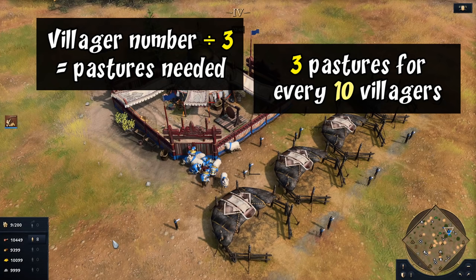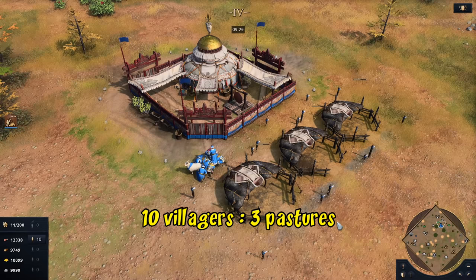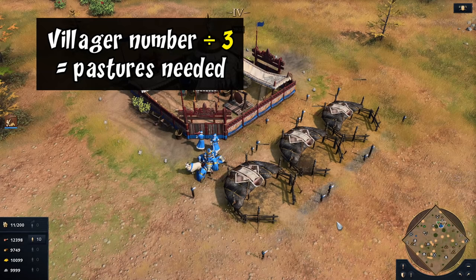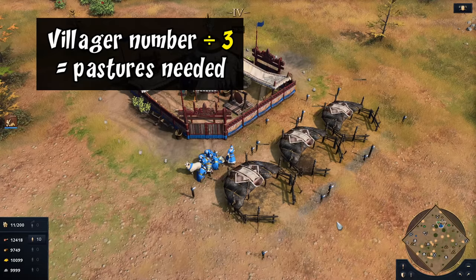Whether you use one-per-three or three-per-ten, in the early game it doesn't really matter — either way you're getting a pretty decent estimate. I tried it out with 10 villagers and three pastures for several minutes, and as expected it cut things close, but sheep were coming out as they were needed.